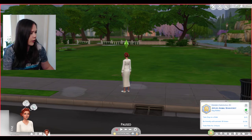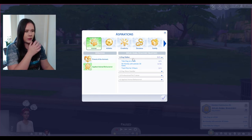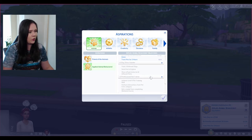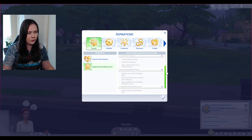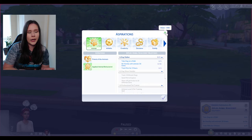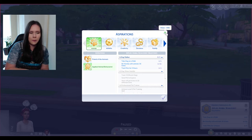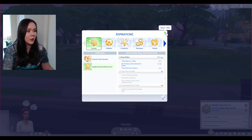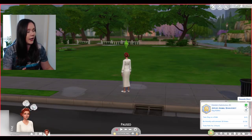In the Applied Animal Behaviorist aspiration, you'll dog-walk, teach dogs on walks, work as a dog show handler, professional pet trainer, and ultimately an applied animal behaviorist. I won't read it too much because I want to play it myself. If you're not keen on Cats and Dogs, this could be a nice way to get back into the pack. I love custom content aspirations — any chance I get to plug them, I will.